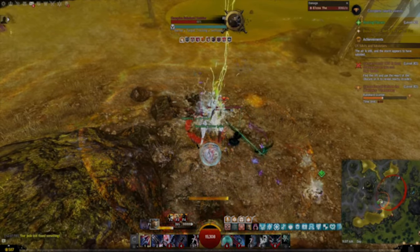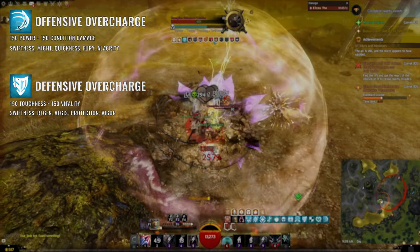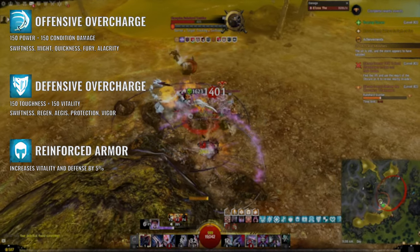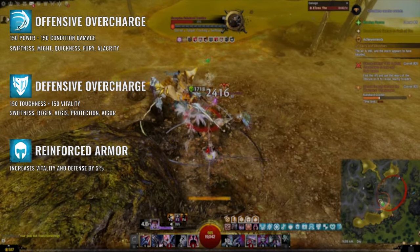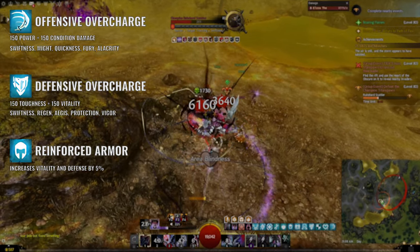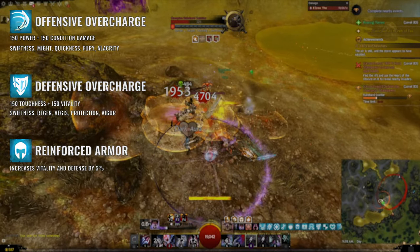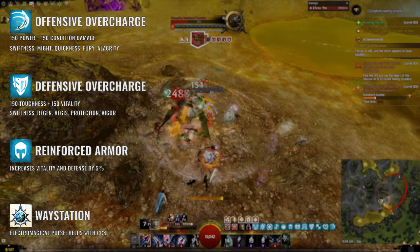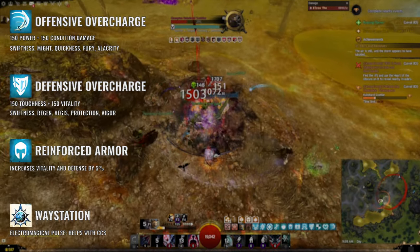To make this build even stronger, get both offensive and defensive Jade Protocol buffs along with their Enforced Armor. This will significantly increase your damage and sustain and provide you with all the boons in the game for a few seconds at the start of the fight. And don't forget the Waystation from Drizzlewood Coast for even more CCs, especially when doing hero points, bounties, and metas for example.